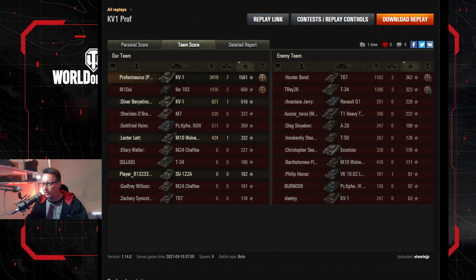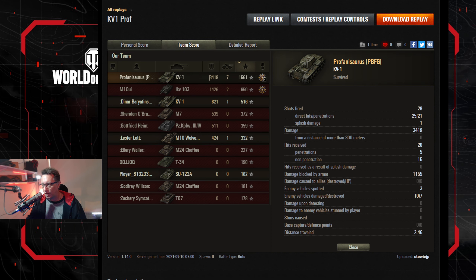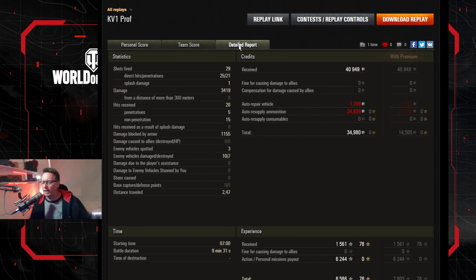Moving to page two: 1,561 base experience, seven kills, 3,419 hit points of damage. Everyone else who scored well was in the 1,000 mark — 1,400 for the IKV. He fired 29 shots, 25 hit, 21 penned — there was some HE action in there. He blocked 1,155 and damaged 10 out of the seven tanks on the enemy team. Did he make credits? Hell yeah — nearly 35,000 credits after tax in that nine-and-a-half-minute game.